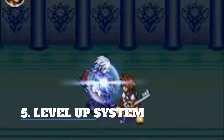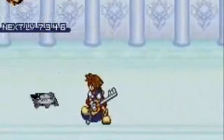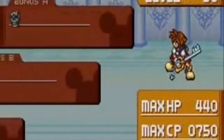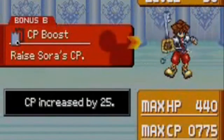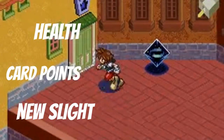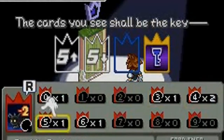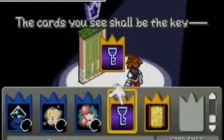This first tip ties into one of the biggest changes this game had, and that was how the level up system works. Now, instead of the first game where you would level up and gain a boost into attack, health, magic, etc., Chain of Memories has you actually choose from one of three choices. You can increase your health, your card points, or learn a new ability called a sleight. Seems pretty simple, but there is something you should know — the increases for each one won't go on forever, as each one caps at a certain point.